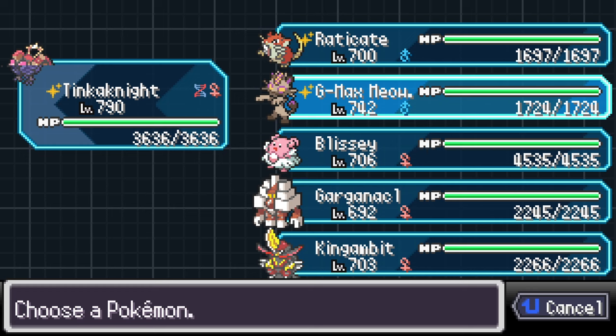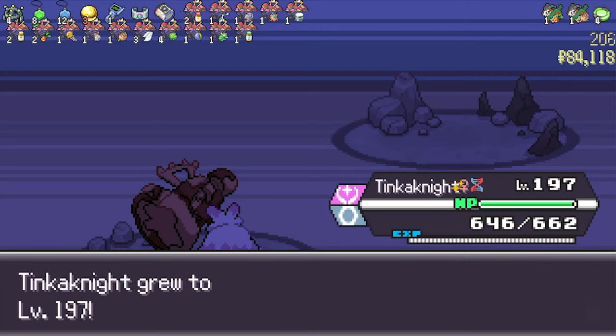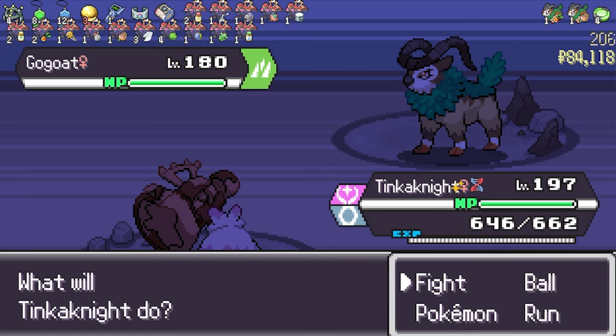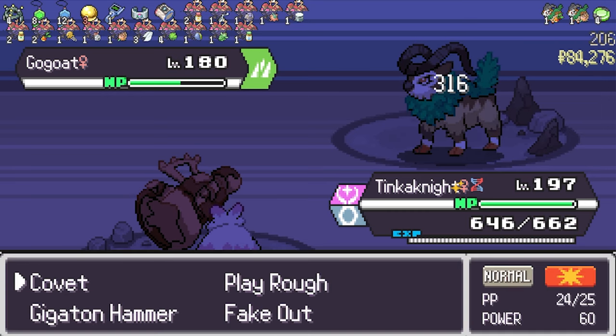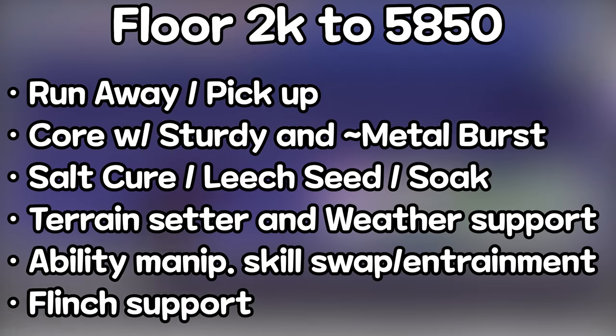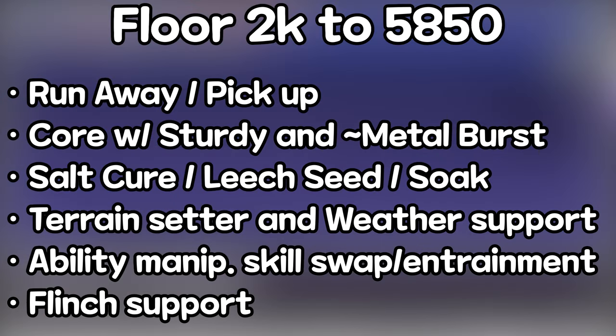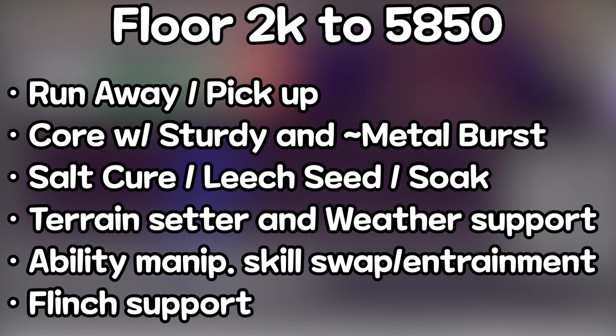So early on in the video I made a checklist for what we need for the second part of Endless — from 2000 or 2500 all the way to the end. Let's say above 2k. I am going to talk in detail about why we need each element and give some examples. At the end of the day, it is up to you to adapt to your situation. You can be unlucky and not find those Pokémon, but it is very unlikely. These are just guidelines — don't take my word as absolute.